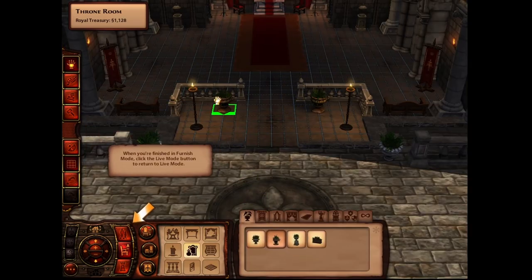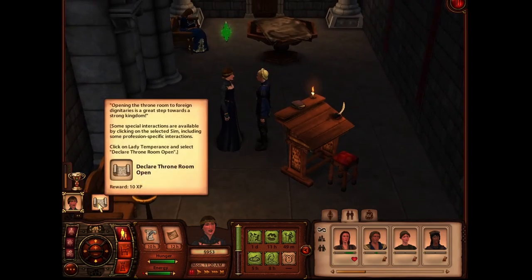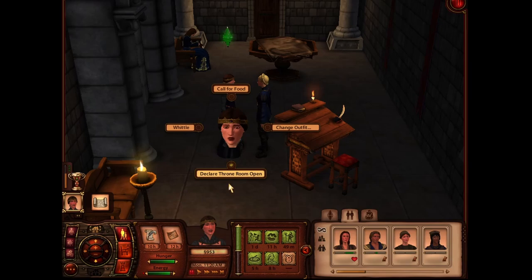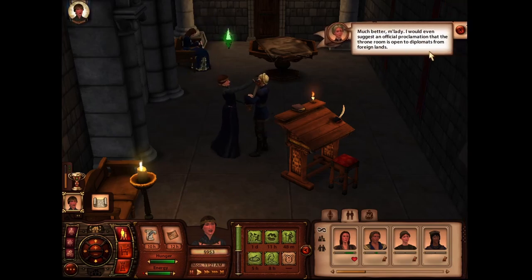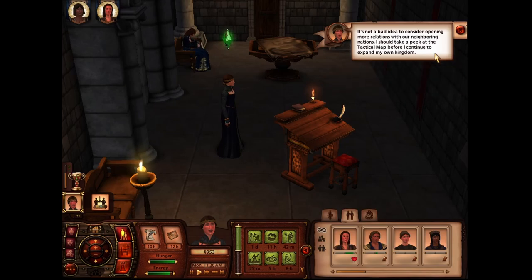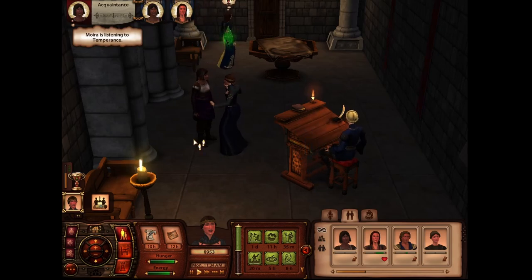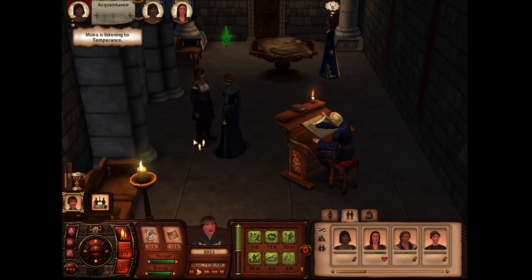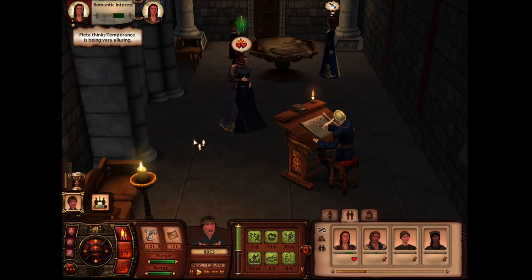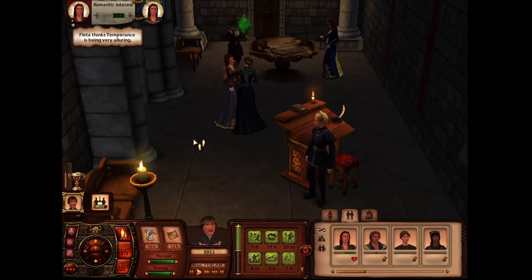Now we need to declare the throne room open — we just click that. Much better! The advisor suggests an official proclamation that the throne room is open, which could open more relationships with neighboring nations. I think I'm going to end this episode here. I hope you guys are enjoying this — I really like playing this and looking back on this game and replaying it. It's definitely bringing up some good memories. I hope you guys are liking it as well, and until next time, bye!